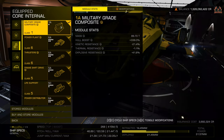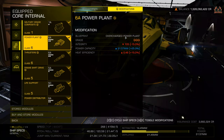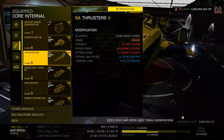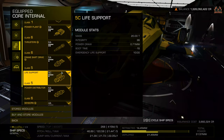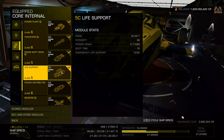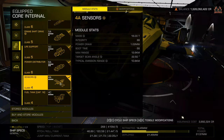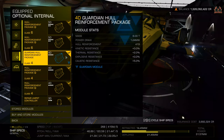Core internals: military grade composites, power plant nicely engineered — overcharged power plant, though I haven't done any additional engineering on that yet. 6A thrusters with drag drives, the frame shift drive all tricked up, 5C life support giving me 10 minutes — I could do better and probably will. 6A power distributor, and sensors as well. Now on optional internals this is where it starts to get interesting.